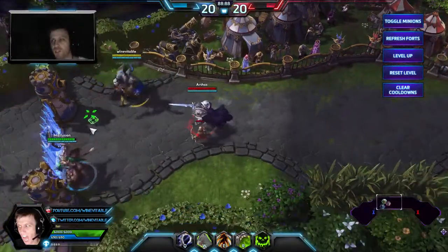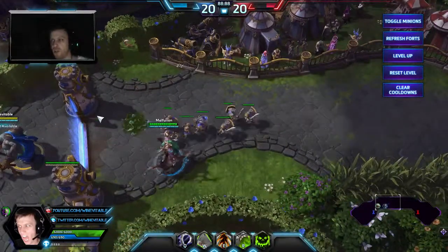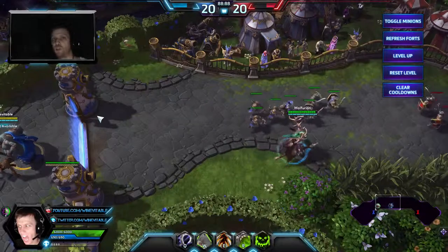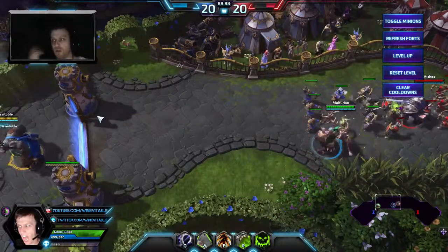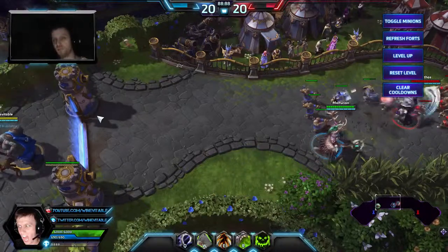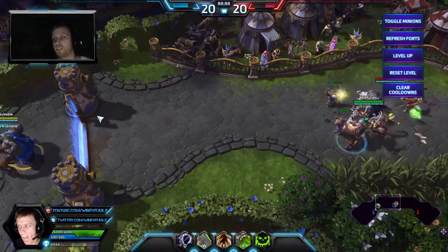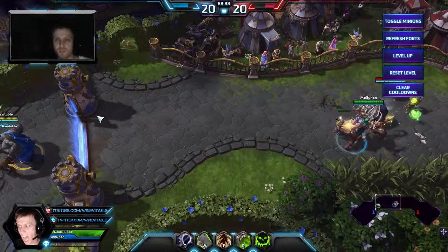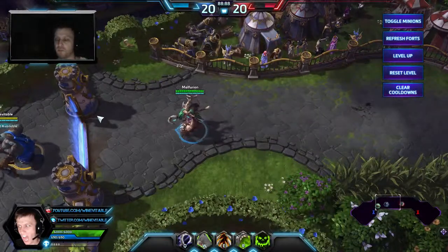Gorge is going to be better when there's a single hero you're trying to take out of the fight, or they have a couple squishy heroes and you have good follow-up — like an Uther with stuns or a Malfurion with roots. You hook someone, catch them, Gorge them, and spit them out onto CC to lock them down. Because if you hook somebody and Gorge them and don't get the kill, it's a big drawback — a big mistake.